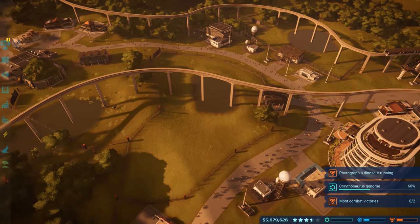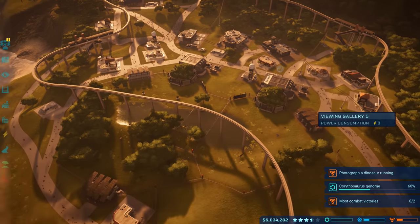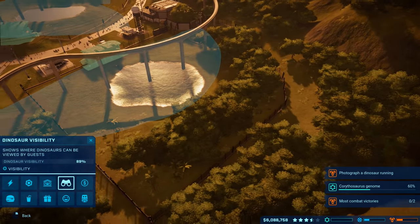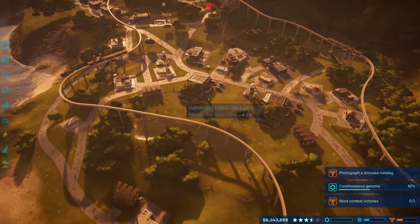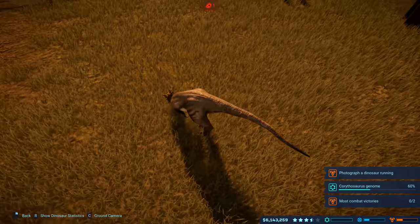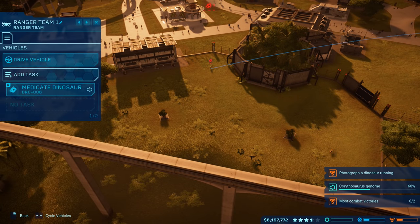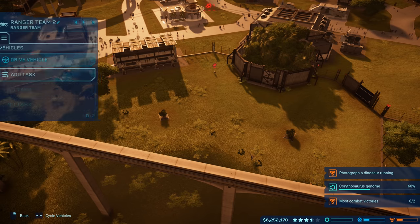Dino visibility is at 91 — not sure what it's lacking. Looking at management views, the back part of the dilophosaurus or velociraptor area isn't covered too well. One of the dracorexes is infected, so ranger team one is tasked to handle it. I'm also adding tasks to refill feeders for ranger teams one and two.